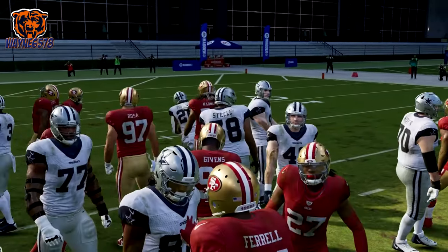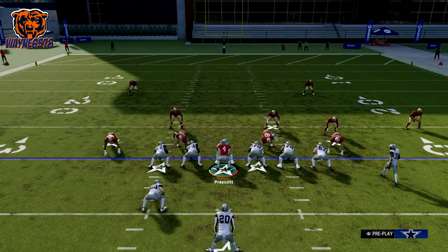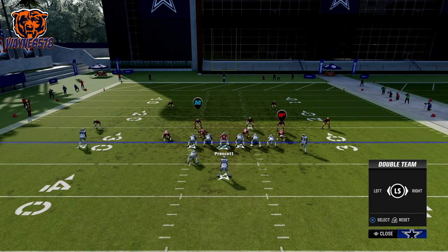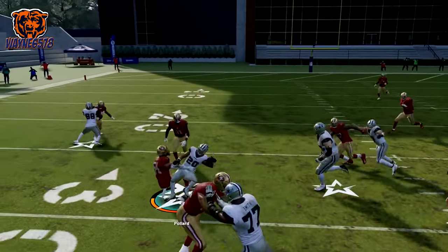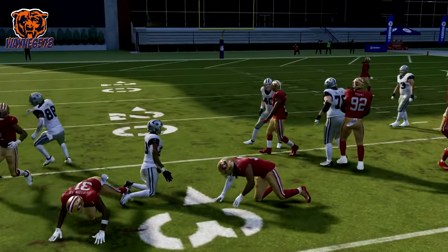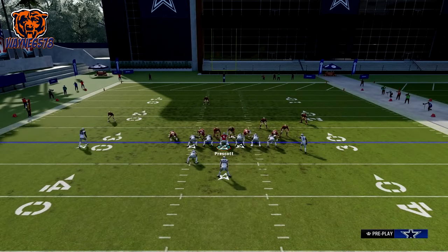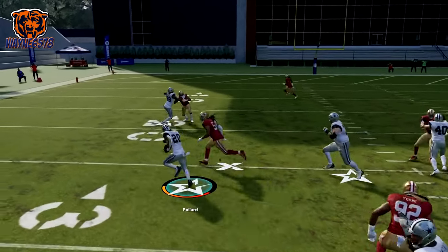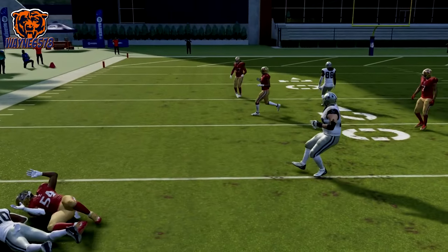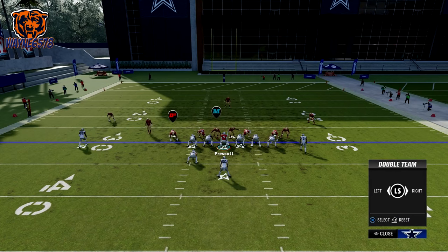Go up and then to the outside. The arrow is saying go right off of that guard's left side. So we're going to max protect and double team Bosa. Go right off that left side of the guard and get it upfield. Don't press turbo until you're out in the open — that's how you run this play. Let's wait, be patient, then get it to the outside.